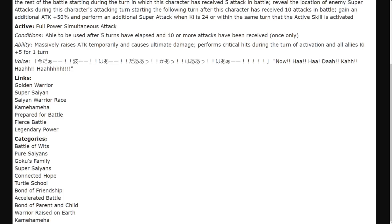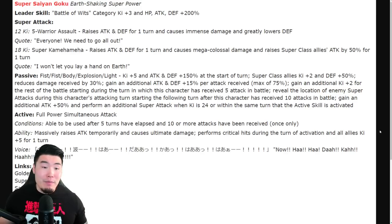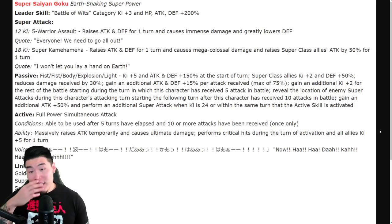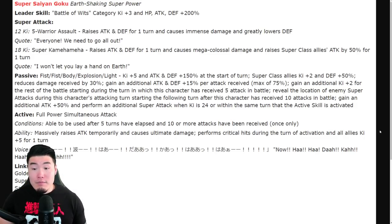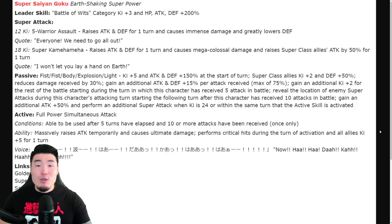That is the LR Z Fighters slash LR Super Saiyan Goku. Let me know in the comments what you guys think. I think it's a pretty crazy unit — at least top five performance, but possibly even higher, could be the best unit in the game right now. I just feel like it's too early to say that, but this definitely has the potential to be up there with the best units. How do you feel about the fact that it's called Super Saiyan Goku? I would have preferred a different naming convention so you could link with other Super Saiyan Gokus, but it is what it is.